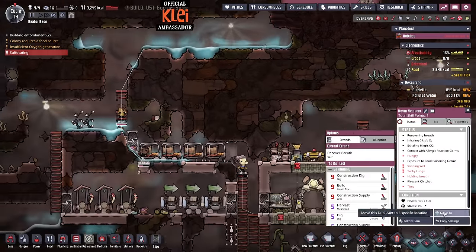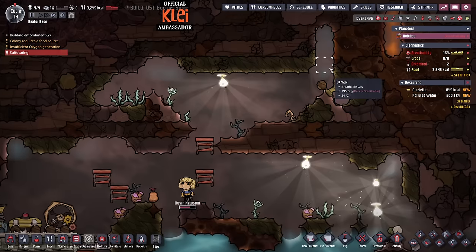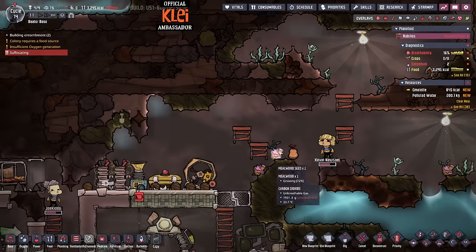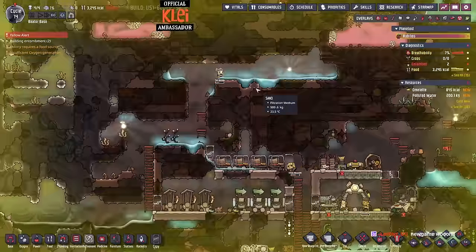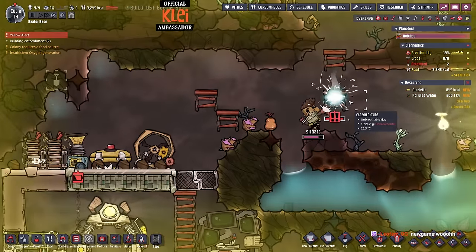I don't know what they're doing - it seems to think there's oxygen up here but they're not going for it. Let's kill that because the pathfinding issues are going to kill them first. Let's run out of oxygen. New game indeed - although it's a pretty difficult game.